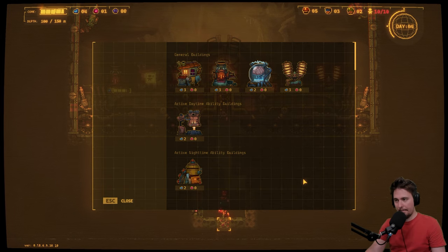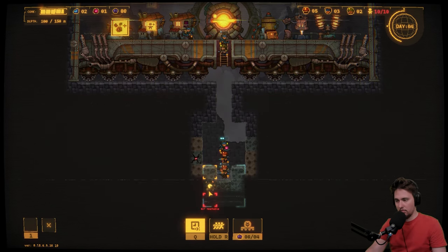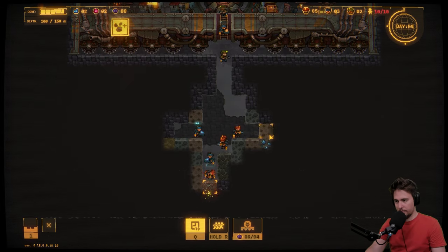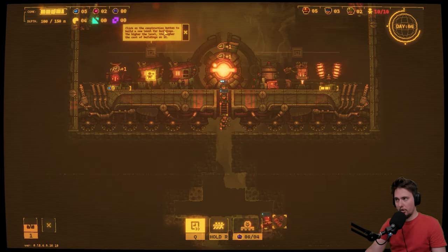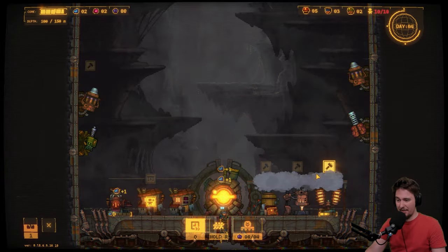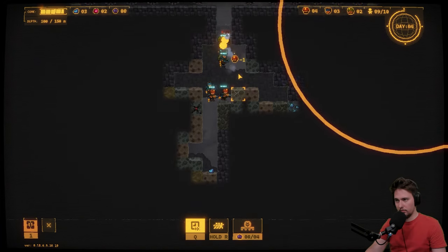It killed a bug — that's handy! Click on the construction button to build a new level of buildings — the higher the level, the higher the cost. I feel like it's not really worth it right now. Maybe that was not smart. Oops — someone died. I think it was a driller. Let's go back.